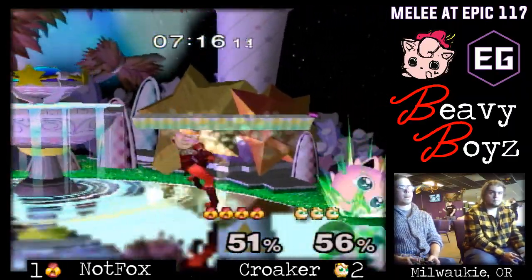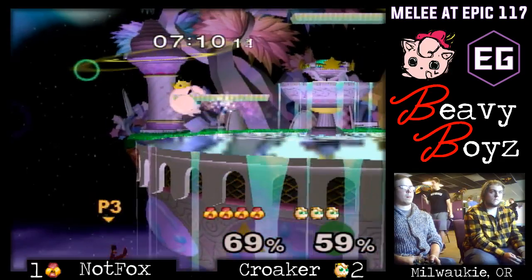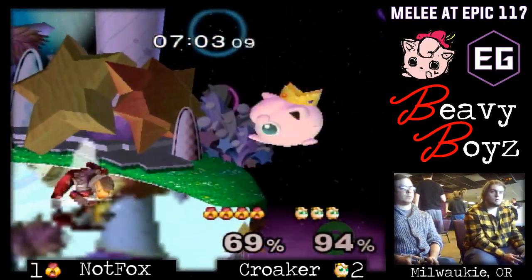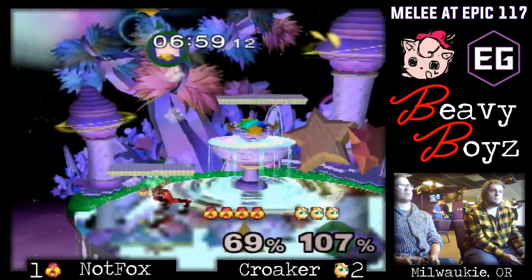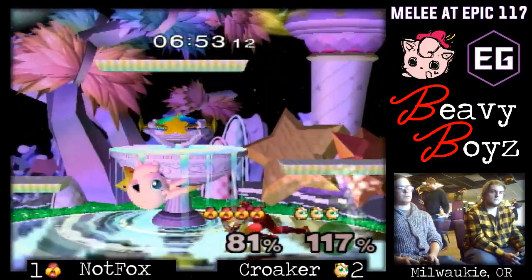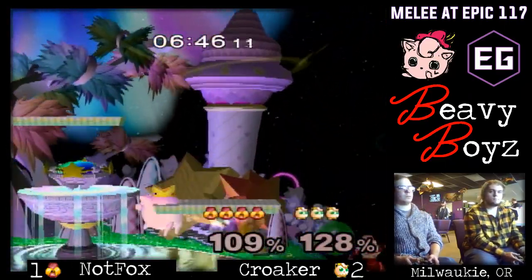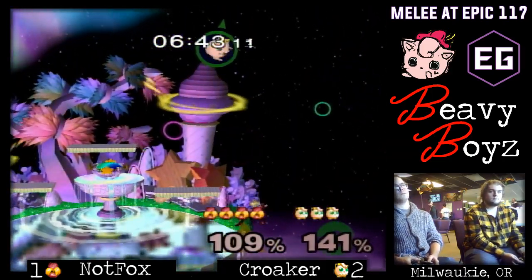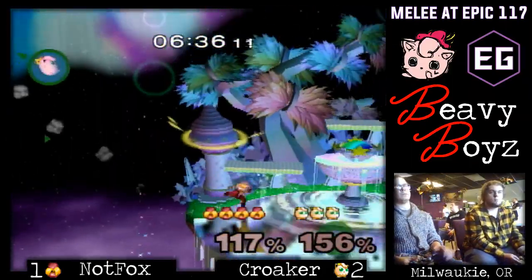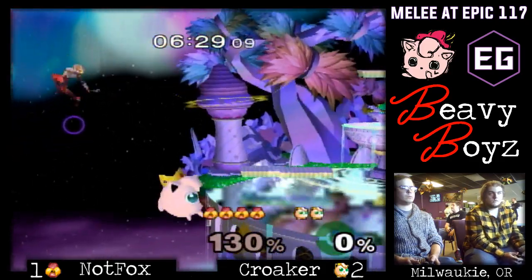Down throw into nair — interesting. If he had gone for an up-tilt or a fair there, I think he could have made more happen. I understand not going for the fair because the platform is there. I like the nair from ledge, and another nair from ledge, then a fair. I would love to see something a little less committal there — even a forward tilt, because if it doesn't work, whatever, let's do something else. Knotfox doesn't look that comfortable with the throw follow-ups for this matchup. He understands that down throw leads to it, but maybe he's just not reacting quickly enough. He's getting so much from his ledge situations in this particular matchup.